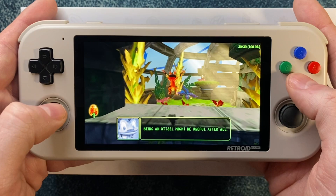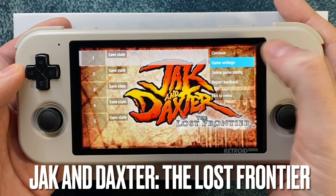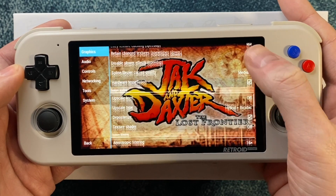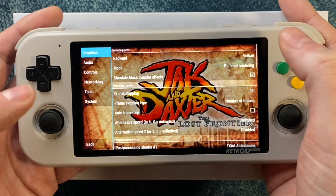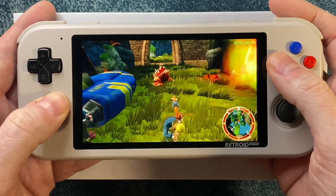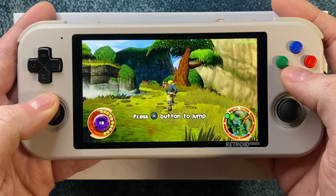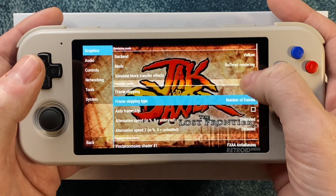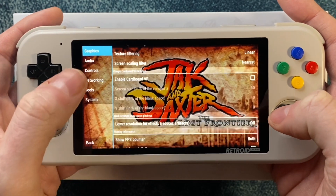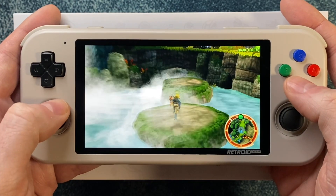Now let's shift from Daxter to Jak and Daxter: The Lost Frontier. I want to point out that for all these games, I recommend you create a game config and then change the settings there — that way any time you're altering settings, you're only altering it for that game. With my default settings this is the first time testing, and you can already notice a few small frame rate hiccups. So let's go ahead and fix that by turning on that setting, setting the curves to low, and changing from off to safe. That's enough to take care of any of those little frame rate dips, and now the game is running with no issues at all.